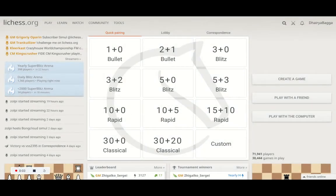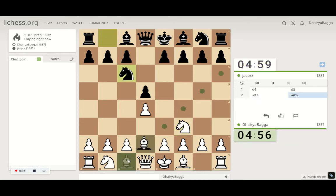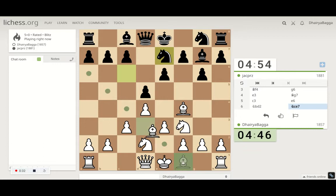Hey everyone, welcome back to The Chess Yard. This is Dehre Bagga and I'll be playing the final blitz today on Lichess. Let's get started. We'll play the London here — d4, d5, Nf3, bishop to f4, standard London opening, then pawn to e3, pawn on c3, and developing the knight to d2 and the light-square bishop on d3.